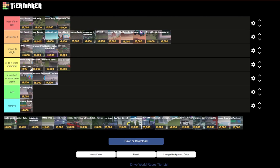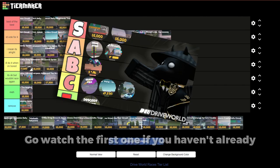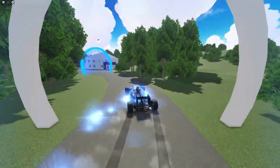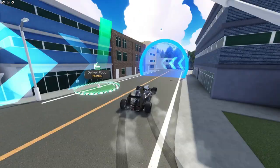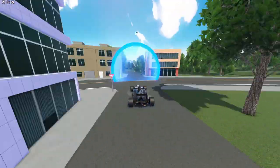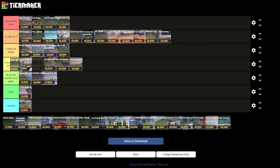Welcome back to Drive World. In today's video I'm going to be doing a part two of the tier list video, and it's going to be all the Japan races. The first race we have is Naka Street Circuit. This is a pretty basic city race which doesn't have really any good factors to it, and for that I'm going to put it above drag and I'll do it when I'm bored.